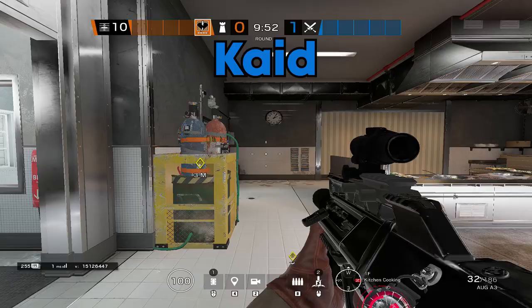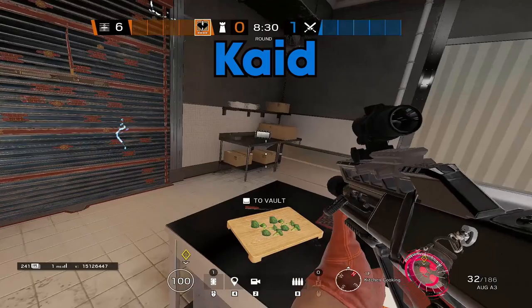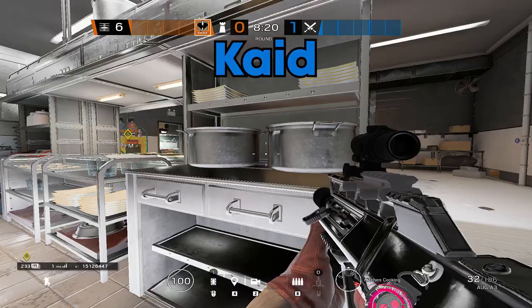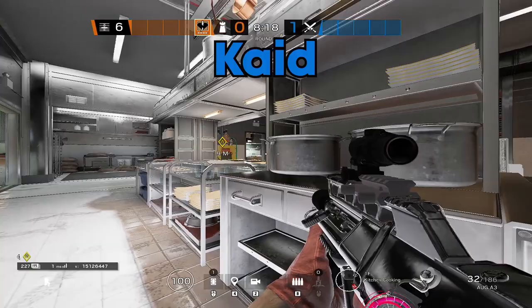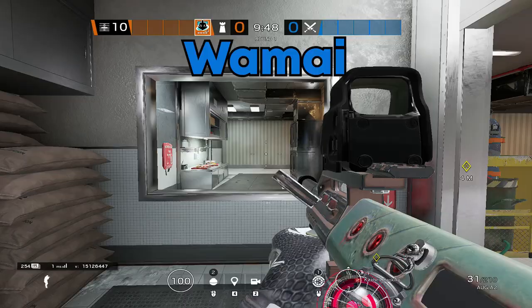Next, we're going to be discussing Cayde. As Cayde, you're going to place your utility here and here. The reason for the second Cayde being in this position makes it harder for the enemy team to destroy them vertically. For your positioning, you're going to be playing right about here. From this position you can help not only your Smoke and Wamai, who ultimately will be playing in this position, but also watch for Twitch drones and deny any vertical play with your nitro cell.